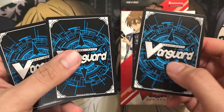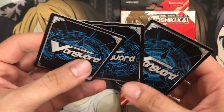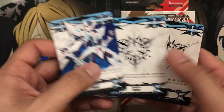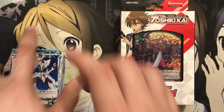They actually don't have the Imaginary Gift backs, just like they did with Stride — I would have loved if they did that. My question is, when we have Protect, it goes to your hand, so I thought they'd want to differentiate in your hand which gift you have — but I guess not. Depending on which ones you wanted to collect, both do look very nice. But that's it for the Aichi Sendou trial deck.